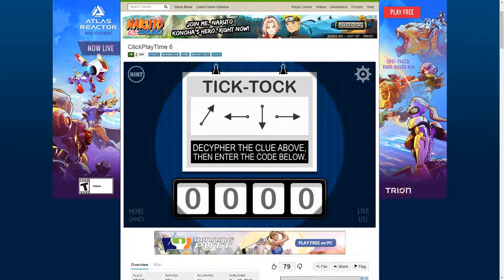Tick tock — decipher the clue below, then enter the code below. Oh, I know this. So one — 12, one, two. And then that's nine, I think. I'm not looking at a clock right now, even though I have a watch. Six — this is six. And then right, that's three. Did I do something wrong? Hold on, I need to check the clock. So, sorry about that. I think this is actually supposed to be one. Okay, there we go. Yeah, I like this game, this is my style.